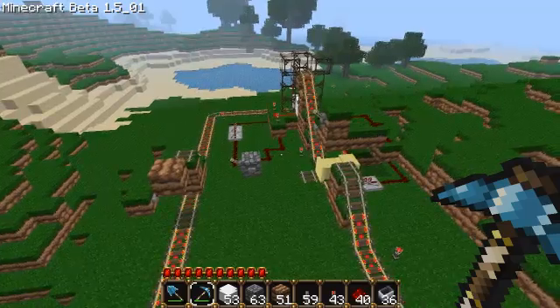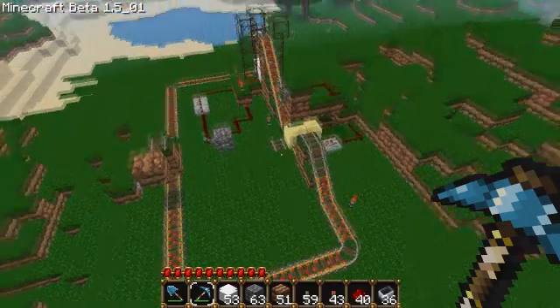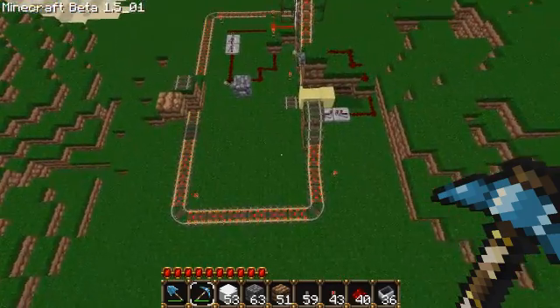These stations are obviously a lot smaller and more compact than the older stations because we simply don't need the larger boosters using carts, since we can just use the power rails to boost.